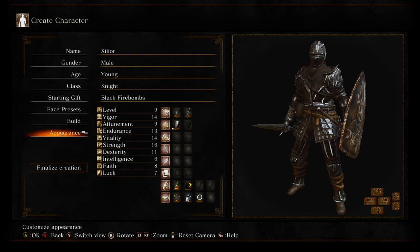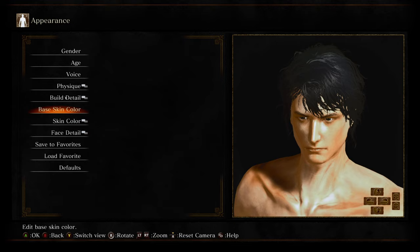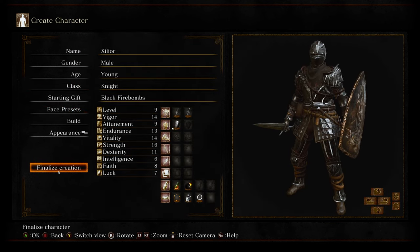I'll take Default — because the Commoner is literally the best. I'll just stick with Commoner because it's literally the only one that actually looks kind of decent; the rest look bad. Alright, let's actually start the game.